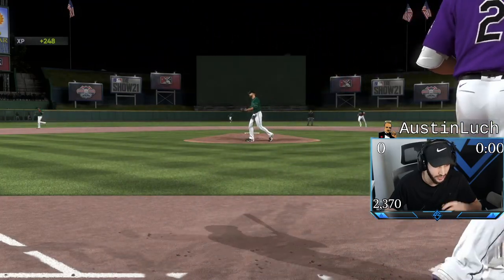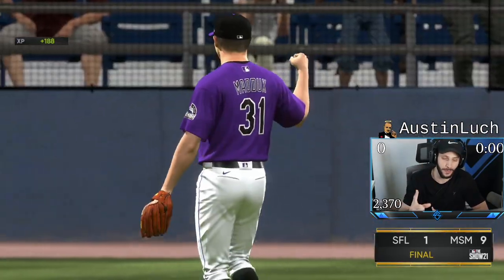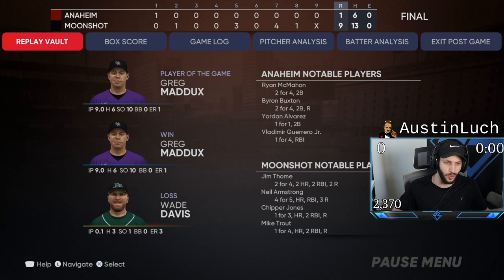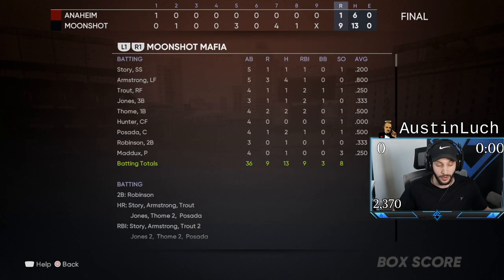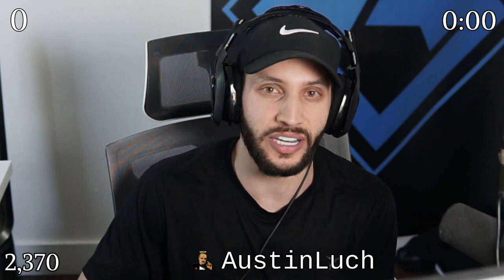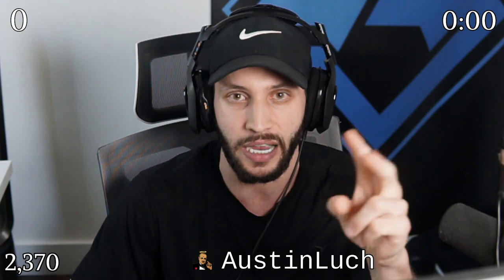Three more outs. 120 pitch complete game, one run performance from Greg Maddox — we get the win 9-1 in Trevor Story's debut. In the first game I think he went 1-2 with two walks. In this game he went 1-5 with that home run. I really, really like this card — besides the cap, I think he's the best shortstop in the game. This Trevor Story card has an incredible swing, very similar to Mike Trout, so you know Story is going to hit a bunch of moonshots. Hope you guys enjoyed — hit that subscribe, thumbs up, turn on notifications. Love you guys, I'm out.